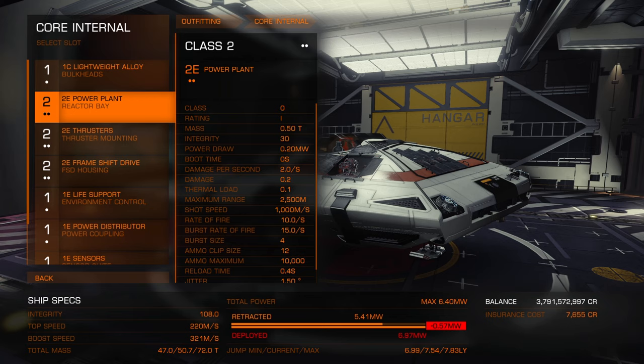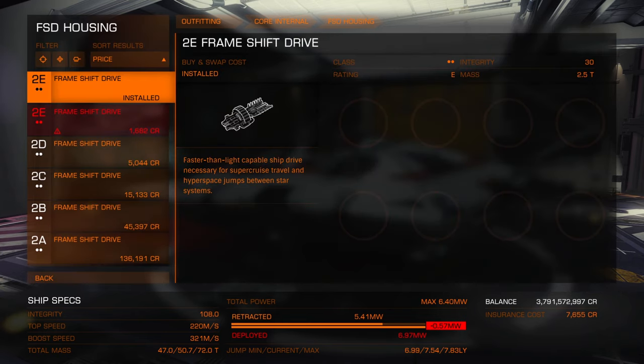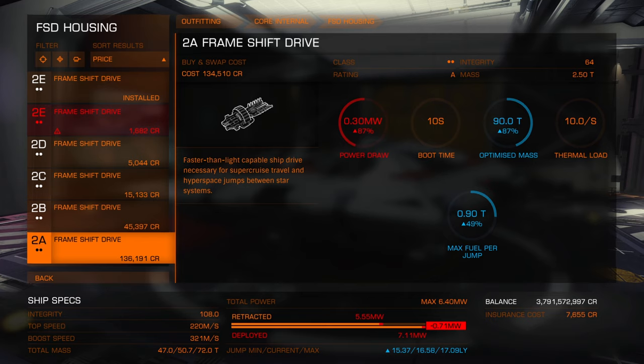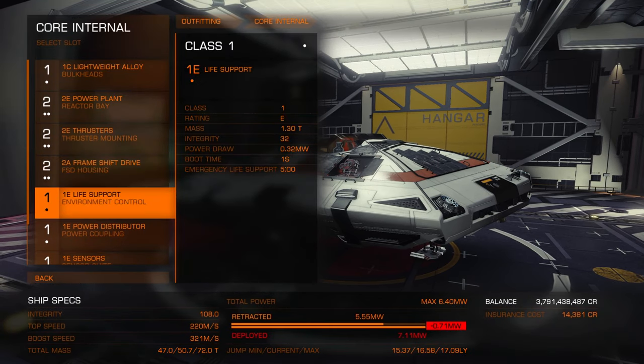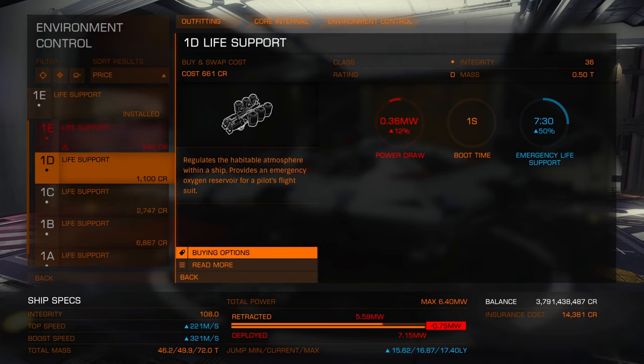Then we go to core internals — this is where you'll spend most of your time. We leave power plant and thrusters to last. We want the FSD first, so browse shop and go straight to an A-rated one — you can see on the right-hand side it will increase our power draw. Pay attention to the bottom: I'm now over my maximum megawatt allowance when I select this. However, I'm going to put it in anyway because we're going to change our power plant. Exchange — remember, E equals dog shite. Life support — as I said, just D-rate it, never bother with anything else. Exchange.